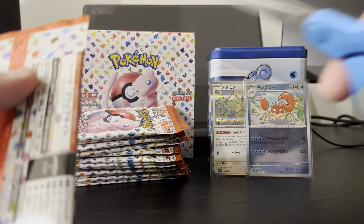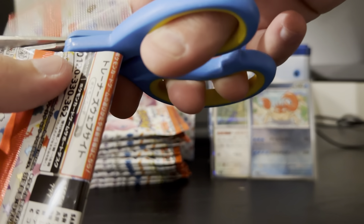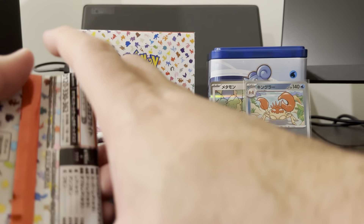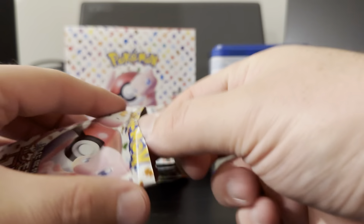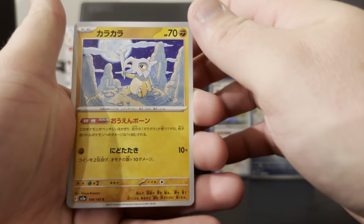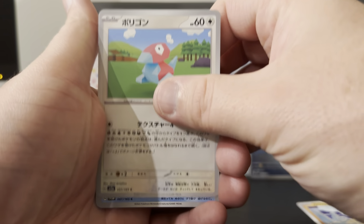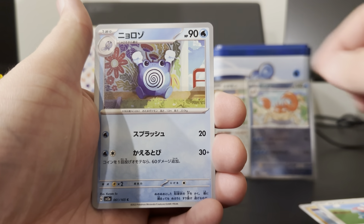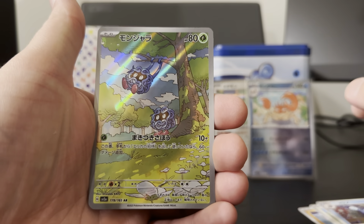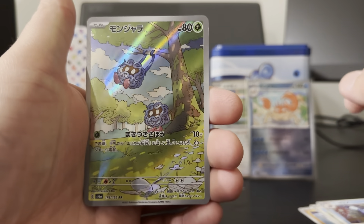The Pokeball Reverses look a lot nicer in person. I've seen a lot of openings on YouTube but I didn't really rate them. But now, after seeing them in person, I actually think they look really cool. Poliwhirl — there we go. We've got our first Art Rare. This one is Tangler. It's pretty cool.